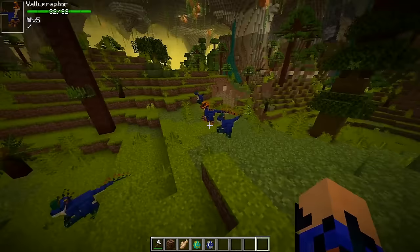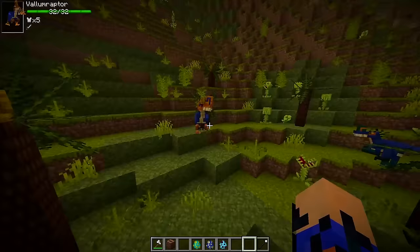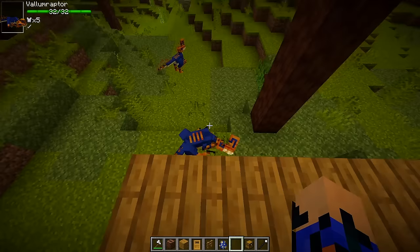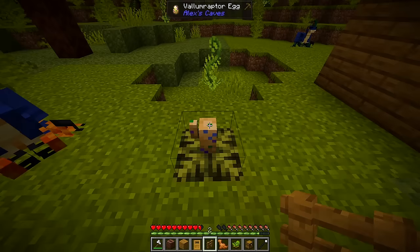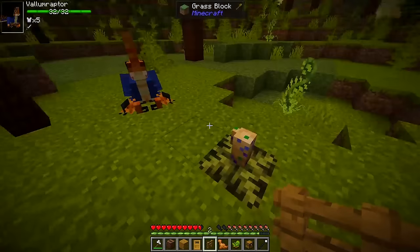The Valumraptor mostly hunts in packs, sometimes taking on larger prey. There's sometimes an elder that is tougher than the others — killing the elder makes the rest retreat. These guys are intelligent: they can open doors and steal meat from your chests. If they eat a dino nugget, they enter a rested state where you can feed them serene salad to tame them. A tamed Valumraptor fights alongside you, but if badly damaged it retreats into stealth mode and regenerates until healed. Valumraptors can be bred with dino nuggets.